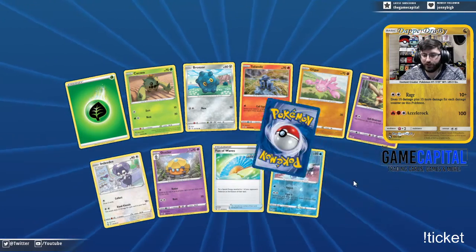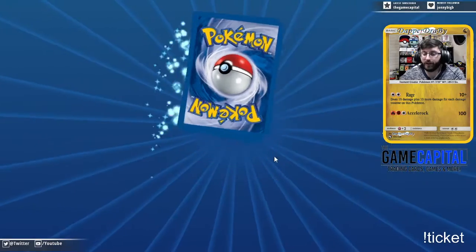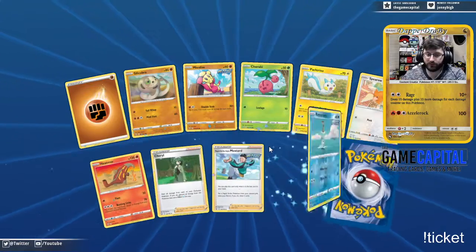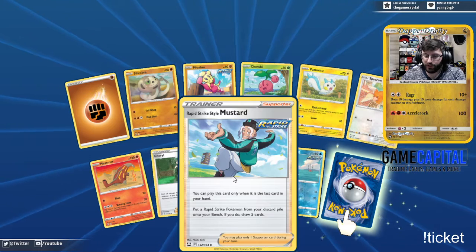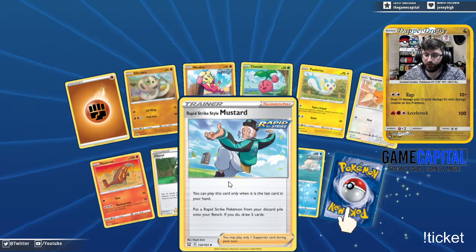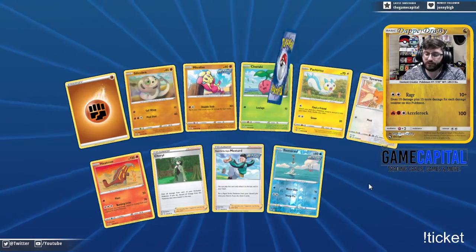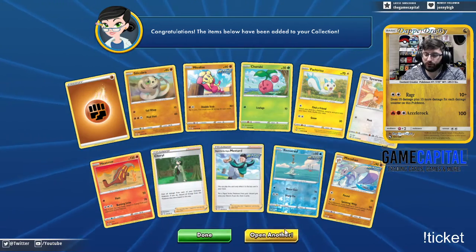Rapid Strike Fan of the Waves and a Weeping Bell — one of the bells. Rapid Strike Mustard — you can only play this card with the last card in your hand. Put Rapid Strike Pokemon from your discard pile onto your bench, then draw five cards. That's where it's really good — you can bust Incineroar out with it.